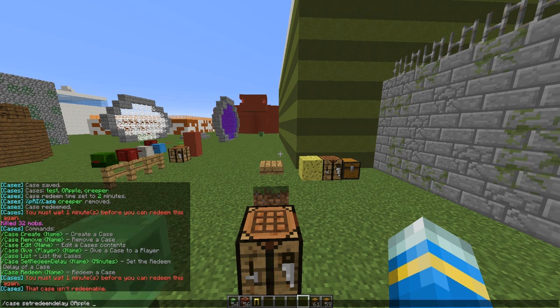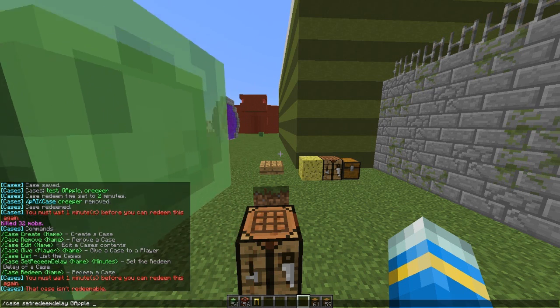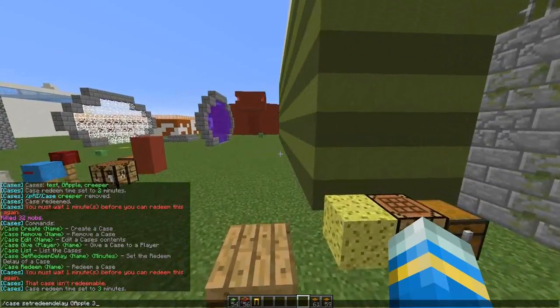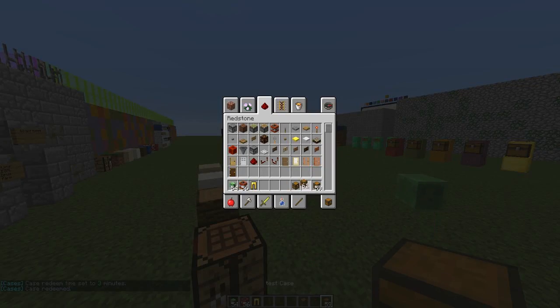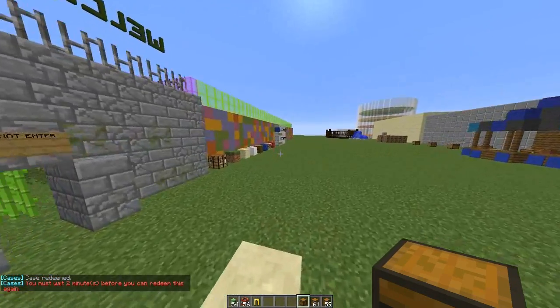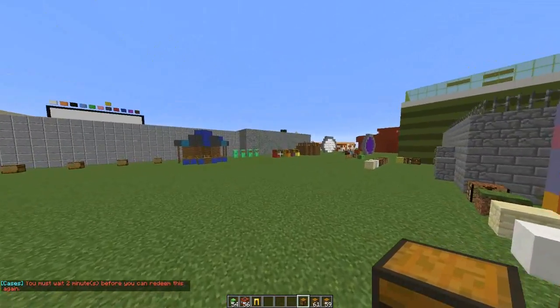The case name is 'gapple' and then you set how many minutes. Depending on your server — if it's survival or factions — you might want to set it to 3600, or maybe just three minutes. So we could redeem it and it will give it to us. I've actually got an extra one now. If we try to redeem it again, obviously we can't because we've already used it. So it stops people getting a lot of stuff, which is great.